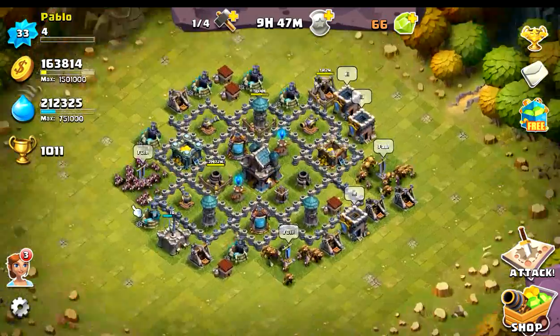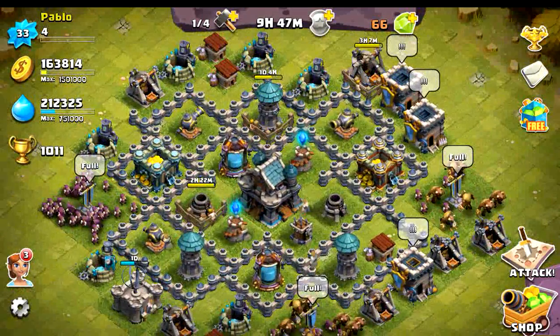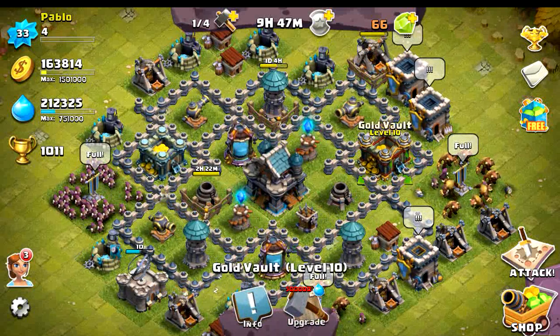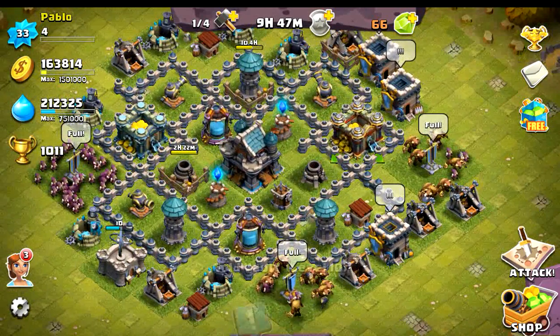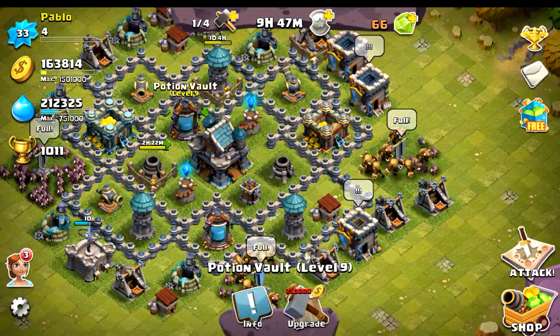Then we go to my storage buildings, which are the gold vault and the potion vault. They're placed directly opposite each other, which gives the enemy a lower chance to destroy both of them at once. You can see the same for the potion vault as well.